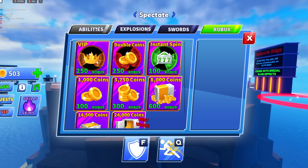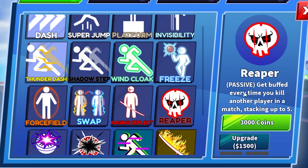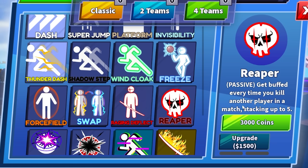Firstly, we're going to talk about the skill sections. The first one is called Reaper and it is a passive — you get a buff every time you kill another player in the match, stacking up to five. It costs 3,000 and you can upgrade it for 1.5k, and I'm pretty sure you can upgrade it again for 2k, though I'm not too sure yet.